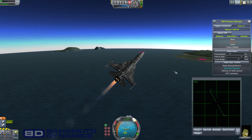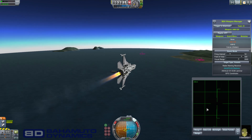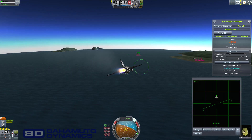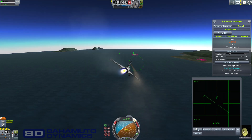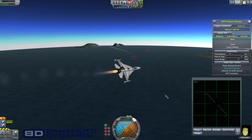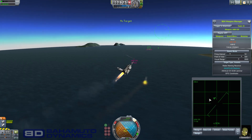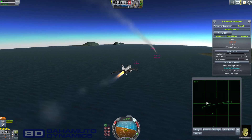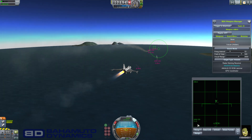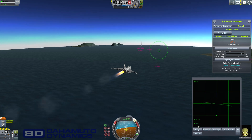The way AIM-120s work is, until they get close enough to use their own radar, they rely on your radar. So if I find a target at range, lock it up, and fire, it won't say active immediately — if I lose the lock, the missile will just go dumb. I have to maintain the lock until the missile goes active. Once it says active, I can break off.